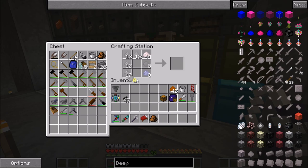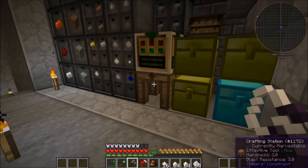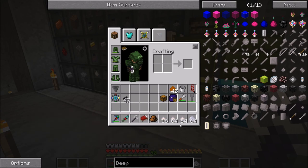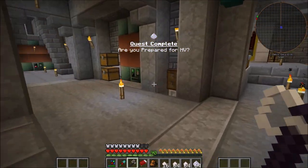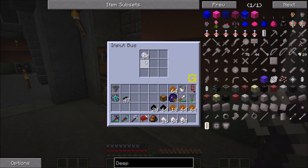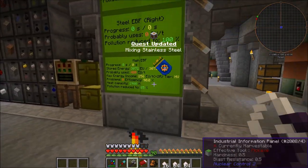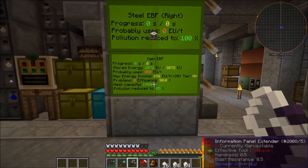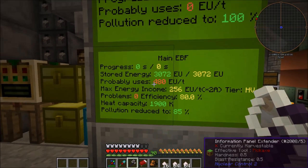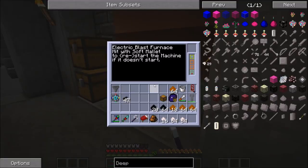I think the recipe is somewhat like this — I hope it's shapeless. Yes it is. Let's take all of these out of here. Stuff that in here and just see if it processes. We have a quest update as well. It's currently losing efficiency, so therefore it's not working.